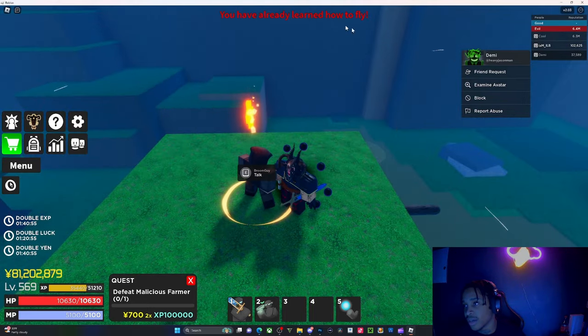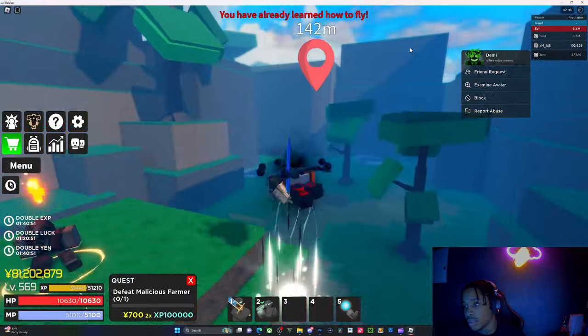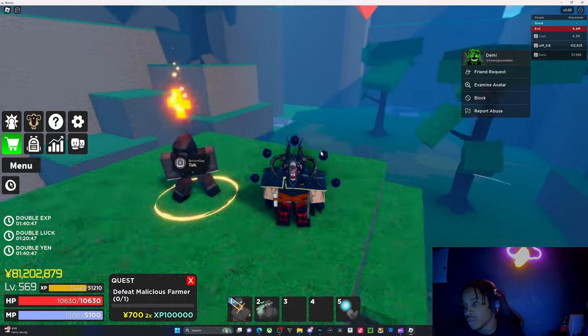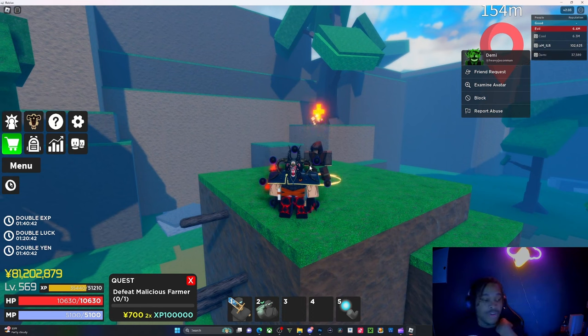I learned how to gecko on a perfect jump, and then right here is the broom guy. I already learned how to fly so I can't demo it, but these are the two locations. And that's the boss that gives the side quest for those who wanted to know. Make sure to leave a like, comment, and subscribe — let me know in the comments if this video was helpful.